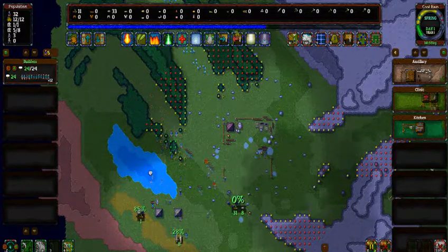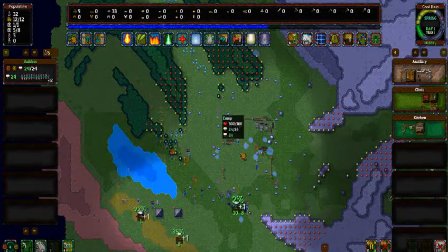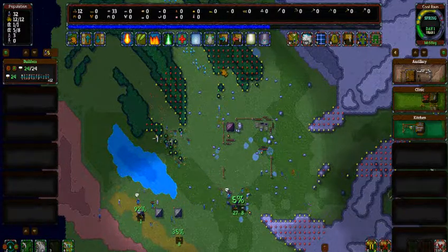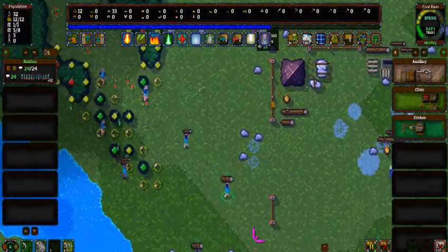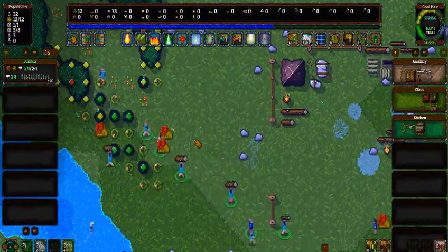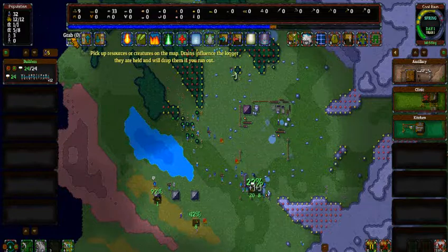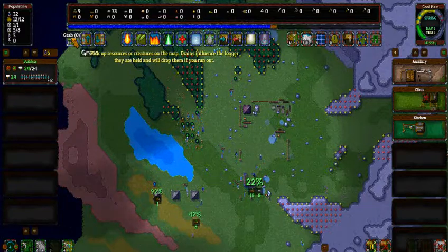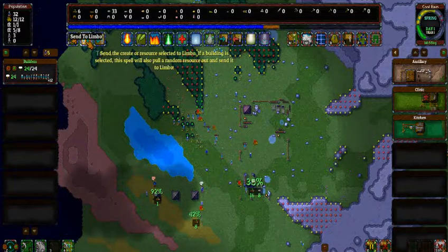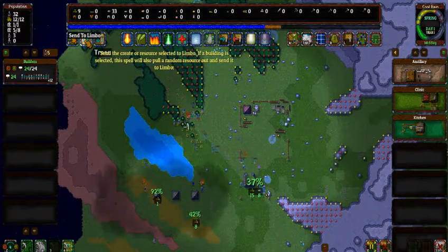Here you can use your mana, which is the big blue bar up here. You gather that just by little wisps of magic that float around on the screen. Don't worry too much about missing it because they home in on your fingertip and you get magic. It even tells you on the blue bar — turning orange — how much it costs. You can send things to Limbo: resources or people, so if people are in danger, save them, send them to Limbo — they'll be safe there.